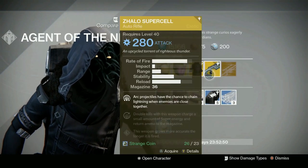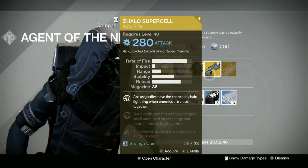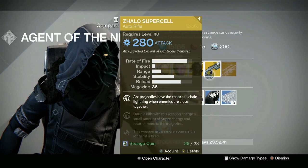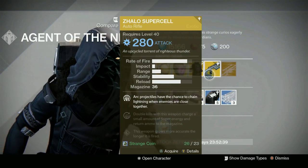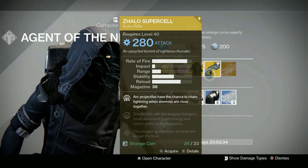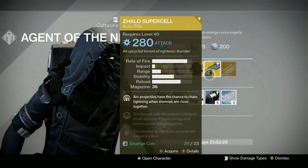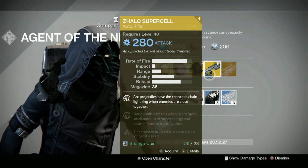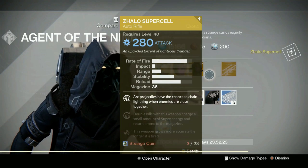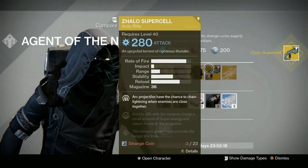Weapon-wise, we have the Zhalo Supercell. This is a primary with arc damage, which there's not a ton of those floating around right now at high light level. Arc projectiles have a chance to chain lightning when enemies are close together. Double kills with this weapon charge a small amount of super energy and return ammo to the magazine. And this weapon grows more accurate the longer it's fired — it's an auto rifle. I definitely am picking this one up. It looks very sweet, so I would definitely suggest picking that up, guys.